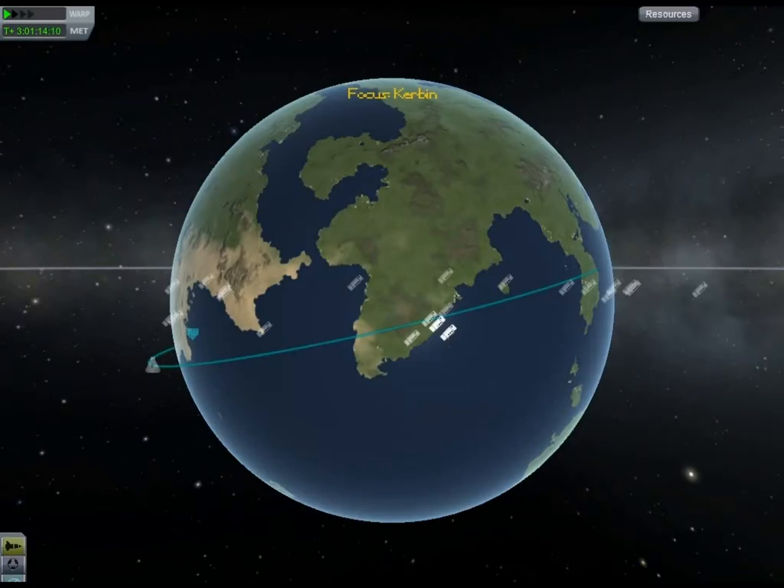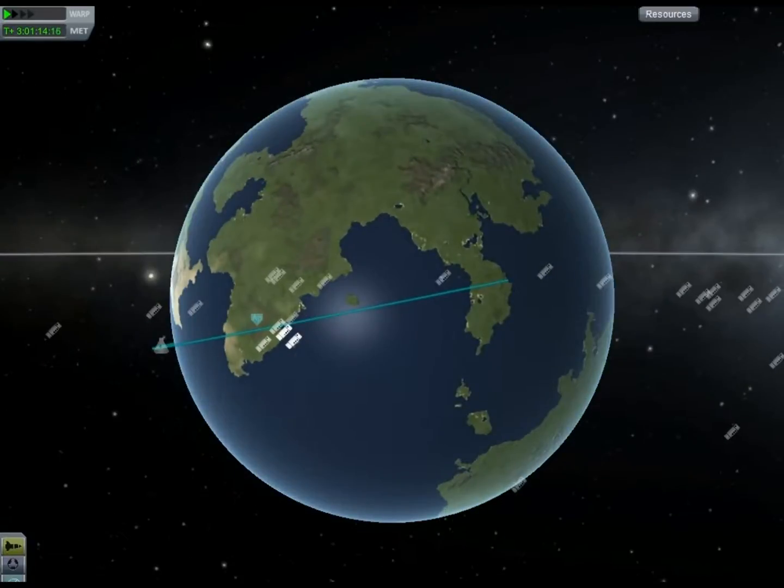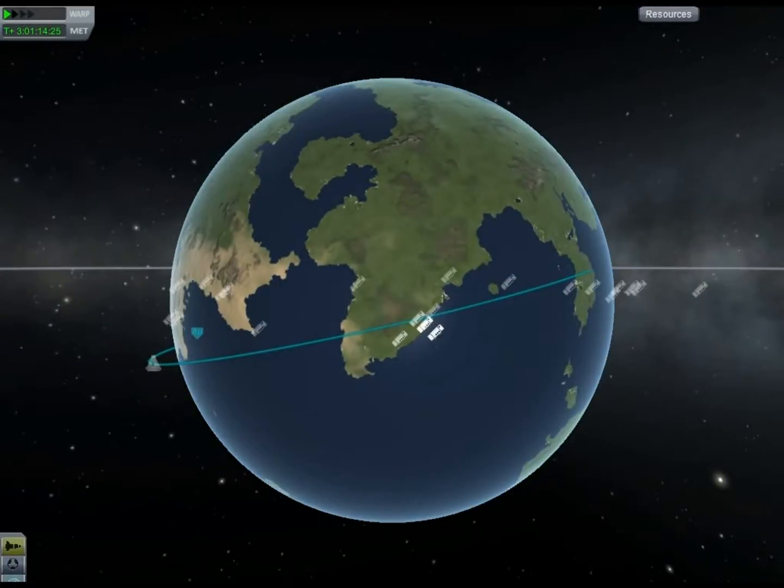Here we are down within the atmosphere. We're at 60,000 meters and descending. You can see the atmospheric drag is pulling up the splashdown point, which I expected.